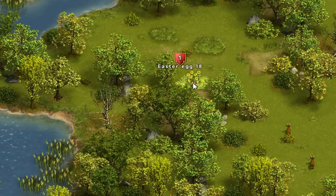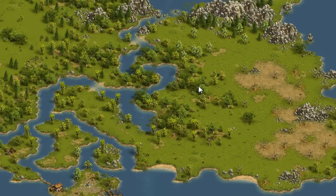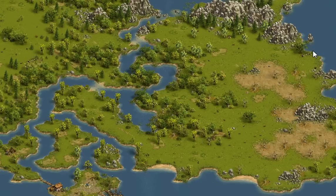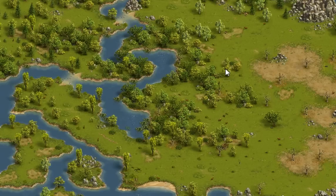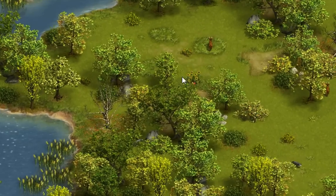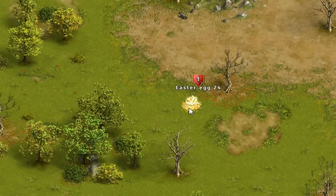Egg number 18 is located in these sunflowers on the east island, on the west side of the east island — hidden in sunflowers, north of these trees.